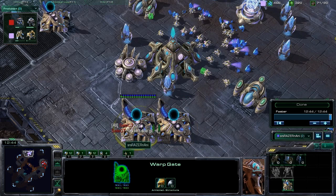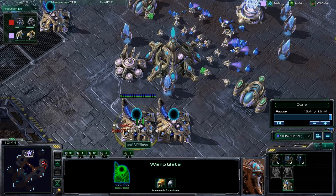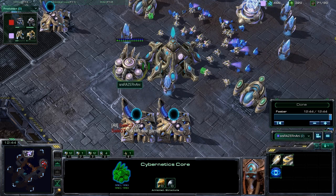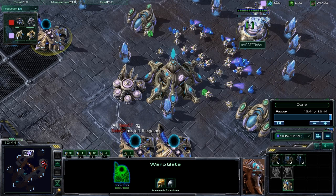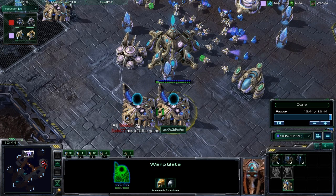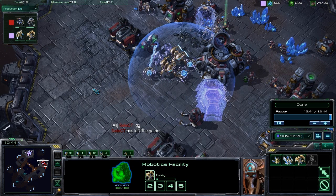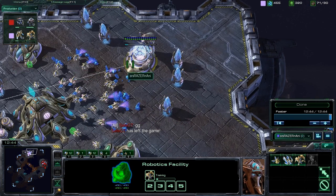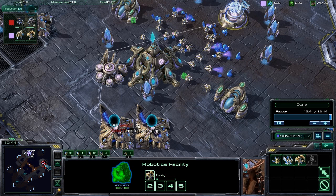A few key things before the build order: a lot of times you'll see a 2-gate robo if you use your Chrono Boost on army units like Zealots, Sentries, or Stalkers, or on warp gate research. But if you save those Chrono Boosts for your economy and spend them on the Nexus, you can in fact support a 3rd gateway. So this 3-gate robotics facility build is very effective — go for a general gateway unit mix of Sentries, Stalkers, and Zealots, then get out Immortals based on your scouting. If you saw a fully marine heavy army or marine-banshee, you'd instead look at a robotics bay for Colossi or even High Templar. Use your scouting information to the best of your ability and figure out what your opponent is doing.